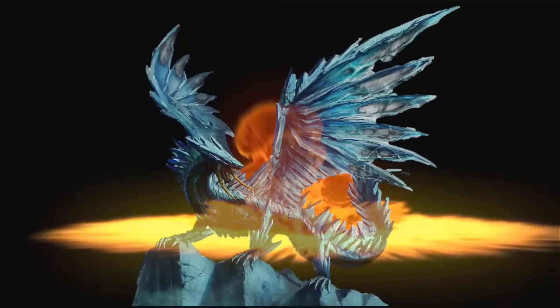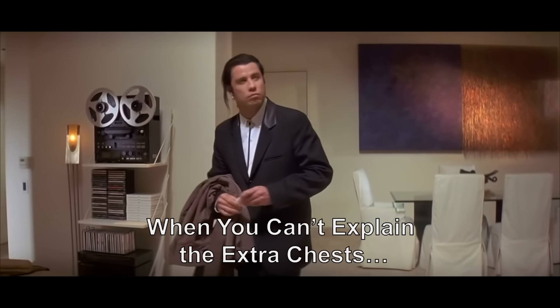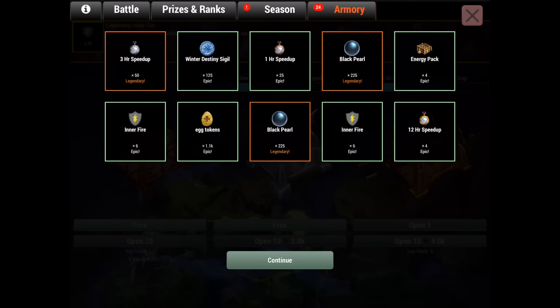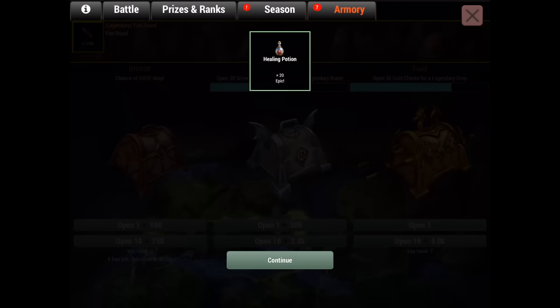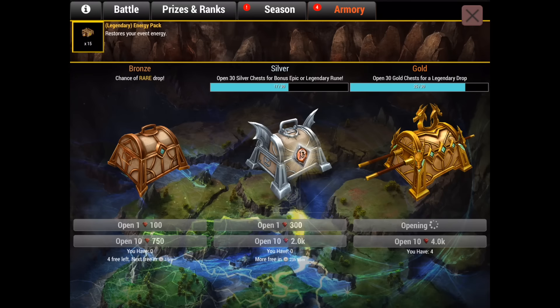We start pretty well with a 225 and 125 drop, and we need the inner fire for this event so that's pretty good. That's a pretty good drop again - I always get black pearls instead of the sigils. We want the sigils, we don't want the rest. We've got eight - oh nice, that's a pretty good drop. We've got a legendary sigil drop, that's pretty good. Five more, we've got some more sigils, that's pretty good.